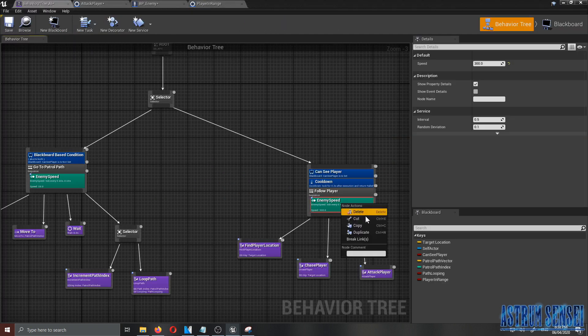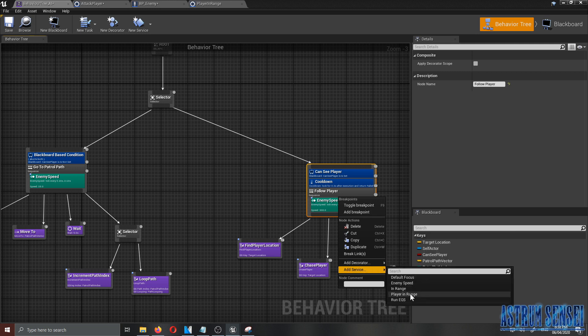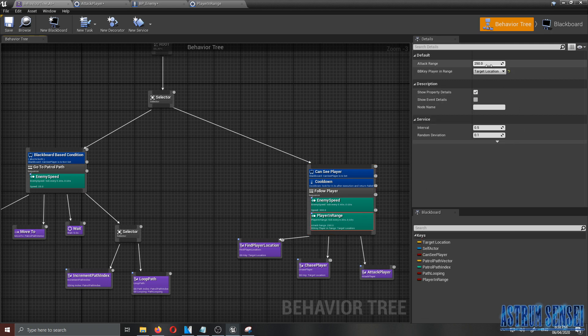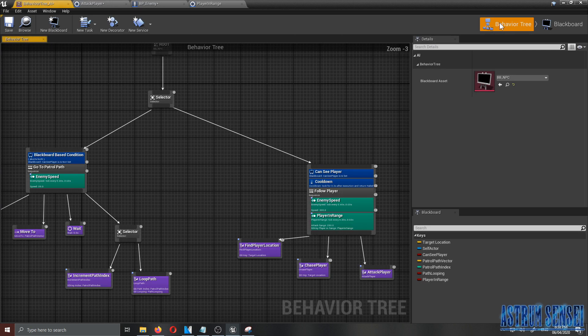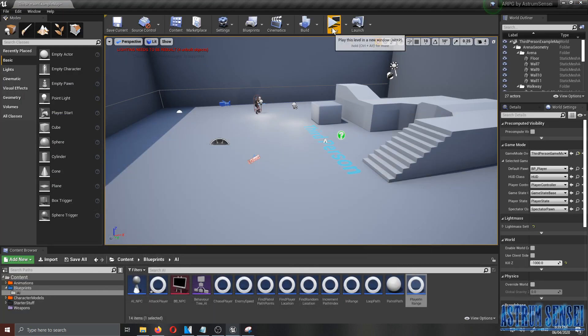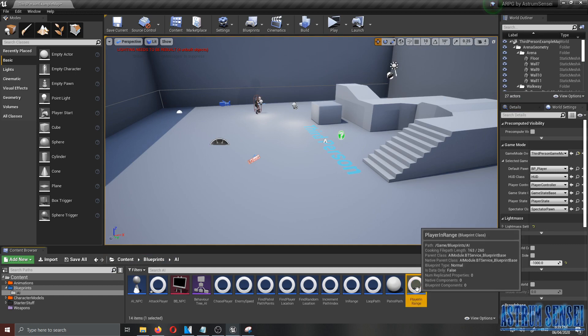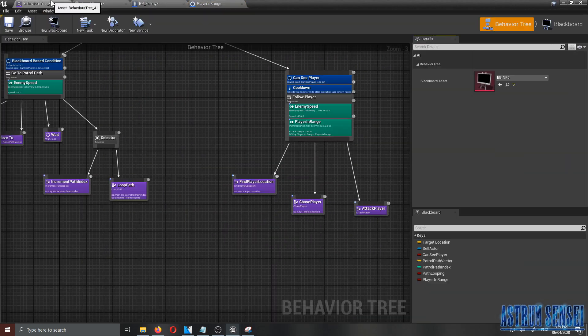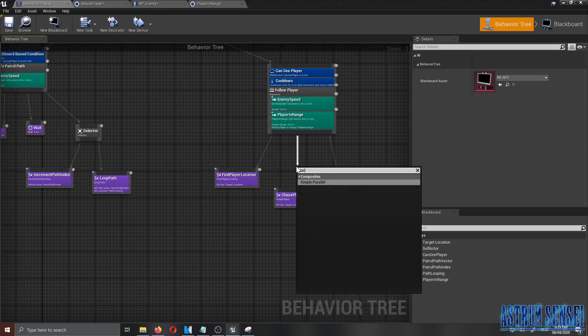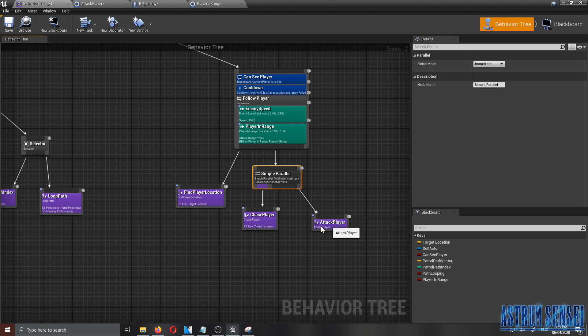After compiling and saving, go back to the behavior tree and add the service we just made. Inside the service, change the Blackboard Key Player In Range to the 'Player In Range' blackboard variable to connect them. Testing it out, it still doesn't work correctly — the enemy attacks as soon as it sees us. To fix this, we add a Parallel node — specifically a Simple Parallel — replacing the existing nodes so they execute in order.